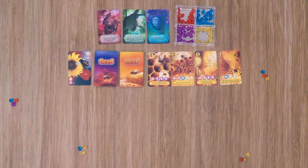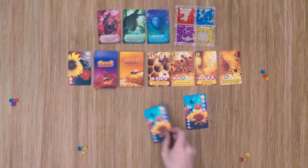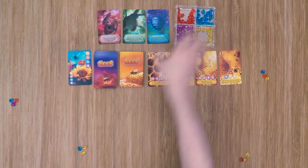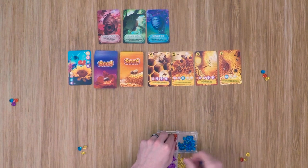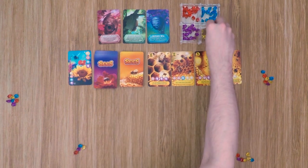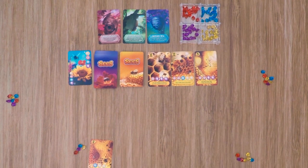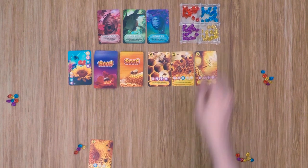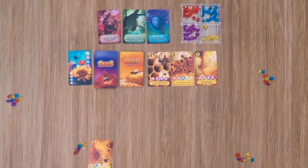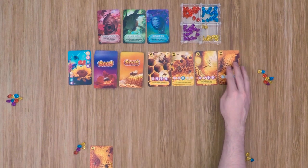Moving on to our next player — this player also doesn't have enough to purchase a card yet, so he has to gather pollen. He draws two cards and in this situation both cards happen to give all four colored gems to every player, unless a player has three of any color. Moving on to the next player — this player does have enough gems to purchase something. So he discards a blue and two yellows to purchase the card on the end. He places it in his area and then chooses a gem color for the ability — he takes yellow, and other players also gain a yellow, except the player who already has three yellows. A new card is then revealed to repopulate the row.